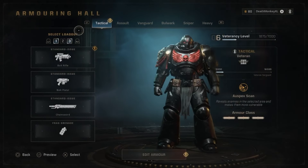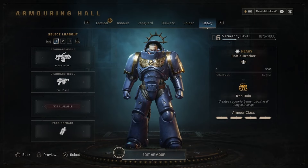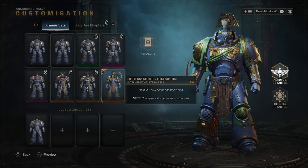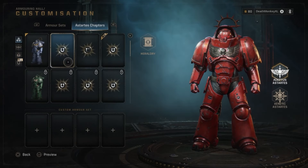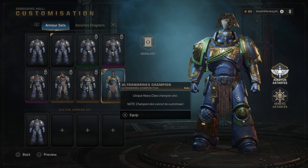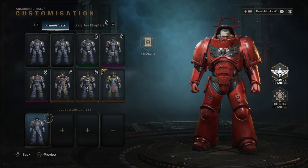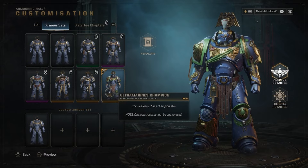Before we jump over to the weapons, I want to show you this: if you got the Ultra Edition, you'll notice it came with something called the Ultramarine Champion skin. It's very particular — it says 'Ultramarine,' so it's just going to be for the Ultramarines and for a specific class. This one is the Ultramarine Champion for the heavy class, and it's a unique skin, meaning you can't change any colors for it whatsoever. If I go to Blood Angels, you can see all the sets are red except the Ultramarine Champion — it stays its color. If you try to click over, it says 'currently equipped armor set does not support coloring.' So you can't color it and you can't customize it either. Champion skins cannot be customized.